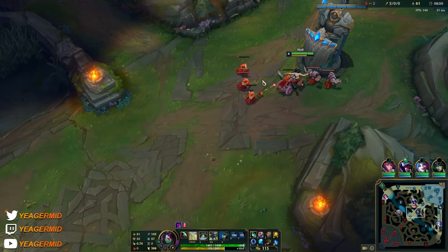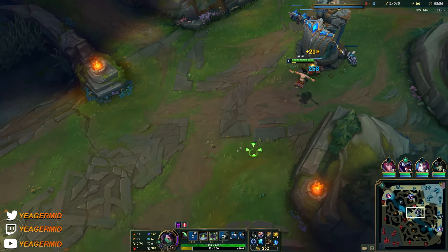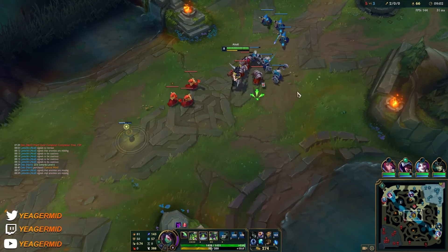Against Fizz, what counters him is Zhonya's Hourglass — get that one and his ultimate is non-existent.